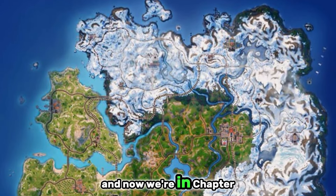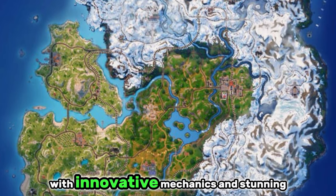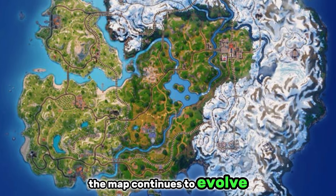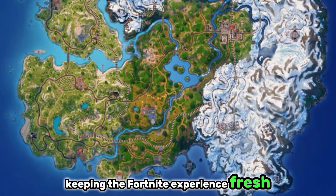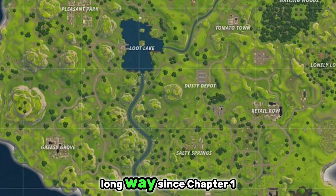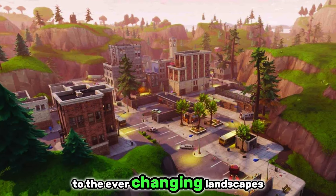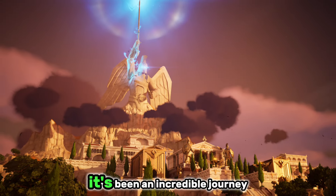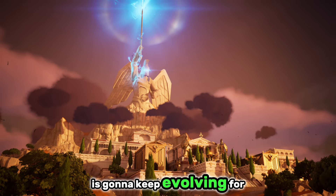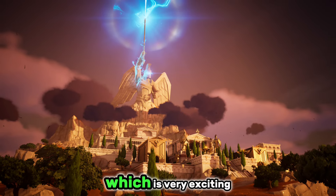And now we're in Chapter 5. This chapter has pushed the boundaries even further, with innovative mechanics and stunning new locations. The map continues to evolve, keeping the Fortnite experience fresh and thrilling for all players. Fortnite's map has come a long way since Chapter 1 Season 1, from the humble beginnings of Tilted Towers to the ever-changing landscapes of Chapter 5. It's been an incredible journey, and the map is going to keep evolving with many more new islands to come.